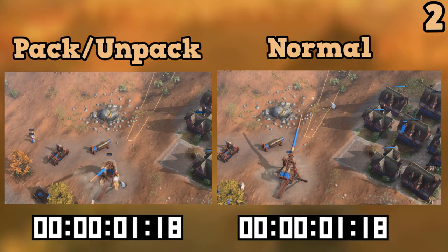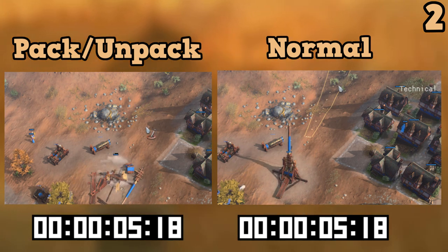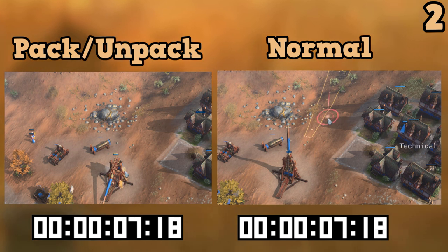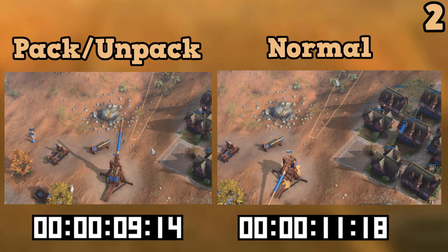One last tip I have is that for the trebuchet, if you pack and unpack it, the trebuchet will actually fire faster than if you just left it. Just watch here and you can see the difference in the timings of the shots if you pack and unpack versus just letting the unit do its animations.